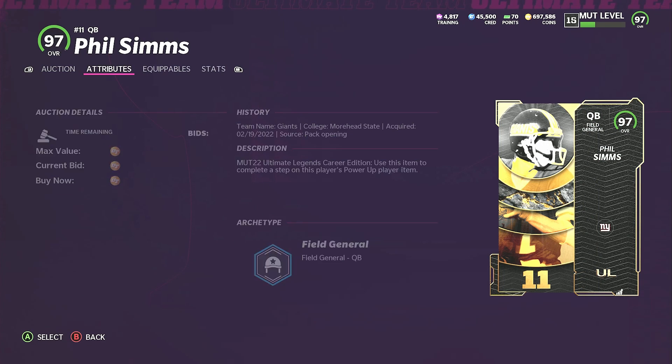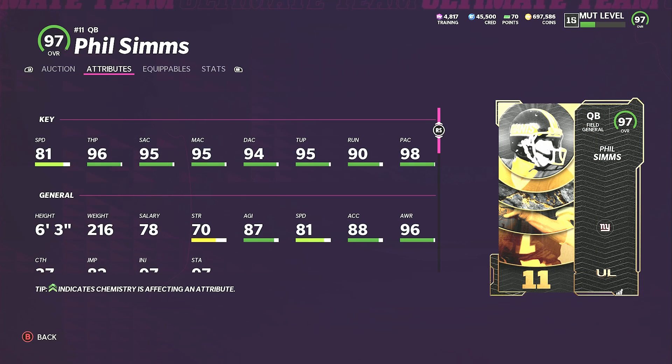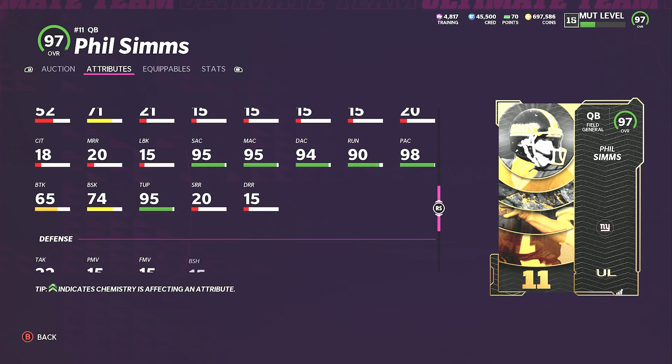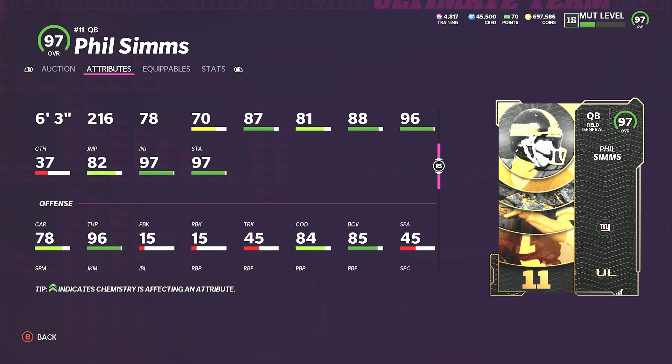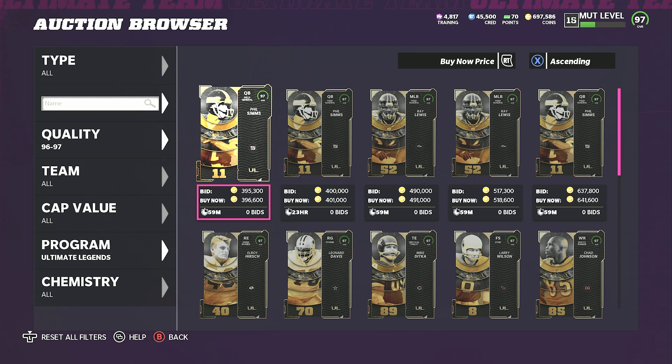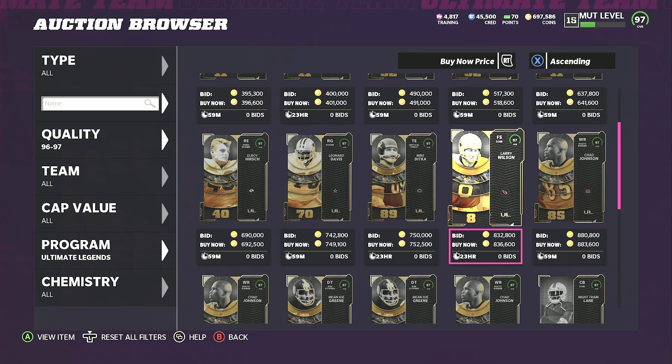Phil Sims is your quarterback: 81 speed, 96 throw power, 95 short, 95 medium, 94 deep accuracy, 95 throw under pressure, 93 on the run, 98 pass accuracy. Powered up he should be able to get all three good abilities — Escape Artist, Gunslinger, and Hail Mary Master. It's a good card, especially for Giants theme teams.